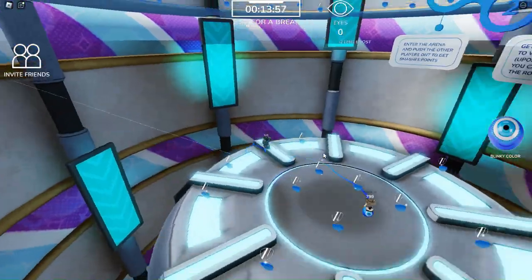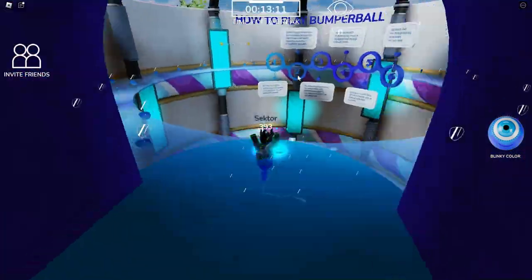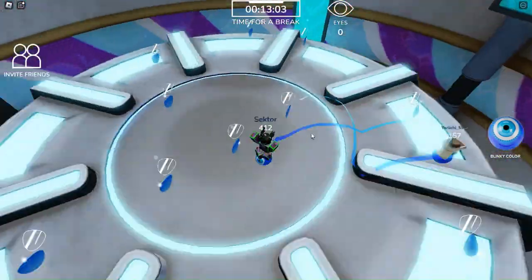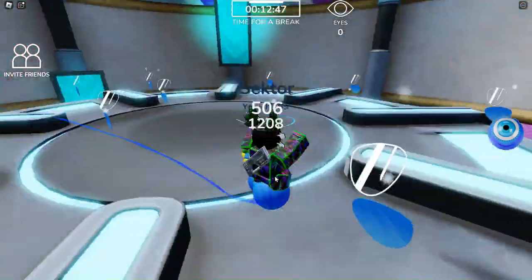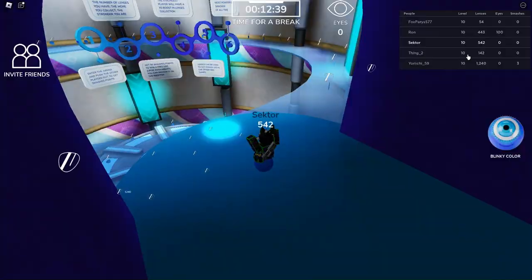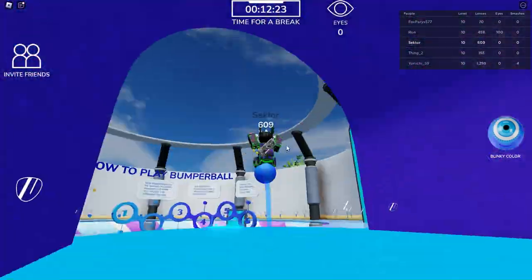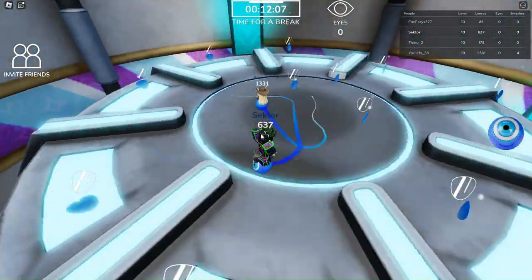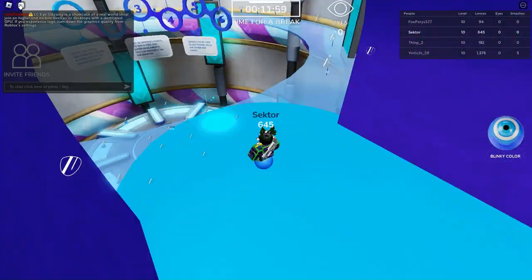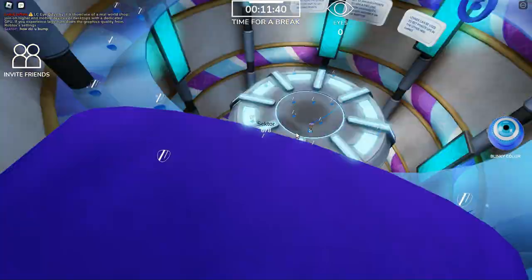To get the UGC, you need to get 50 kills in this game mode, which is actually not that hard to do. The number you see under my name but above my character is my power. The more power you have, the more people you can knock. If I have more power than you, I can knock you off no matter what you do.